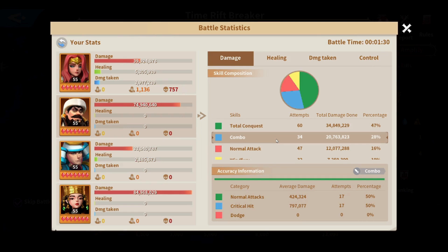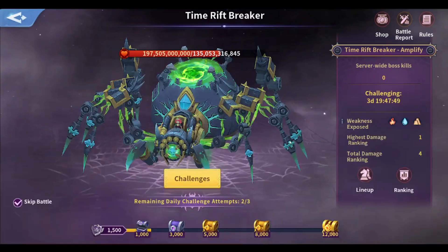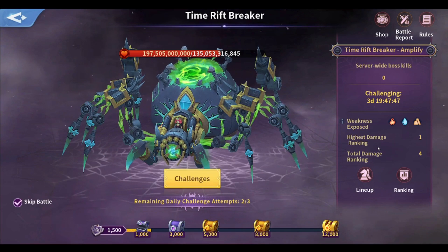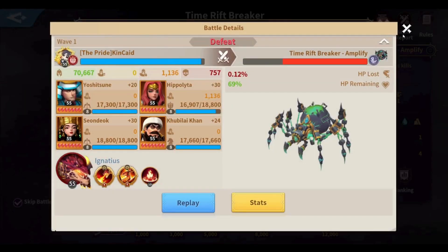Couple I dealt 34 million damage with Combo. It could have been more if I had an immortal like Matilda or a skill like Sniper — it could have done way better. But this is still a decent amount of damage.